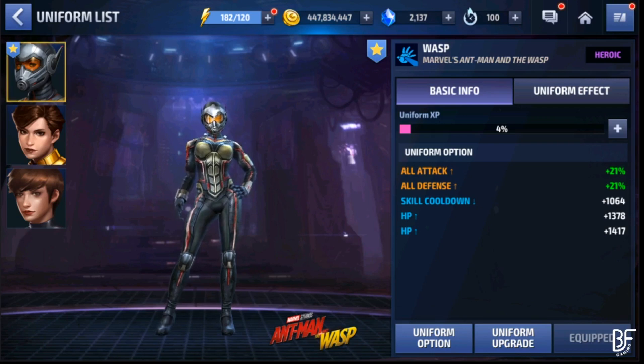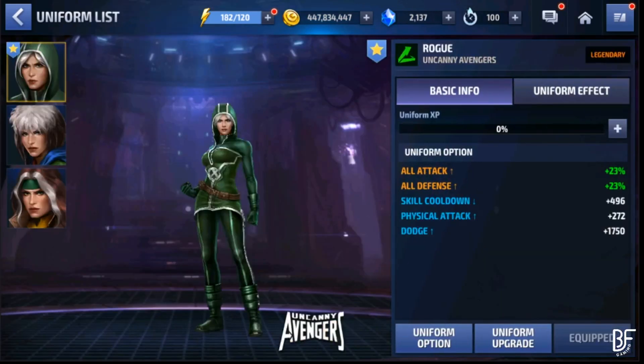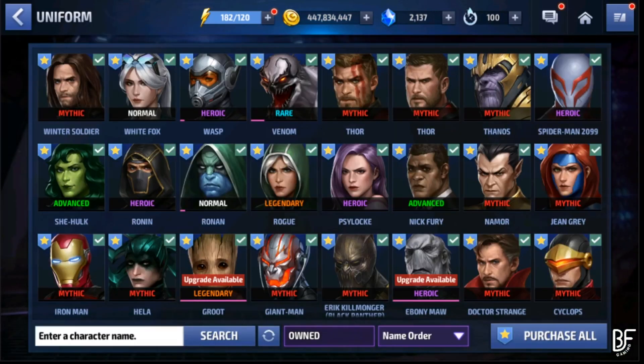If you care about PvP, Wasp is the best uniform option. She has the best debuff leadership in all of Marvel Future Fight, and she also applies a 10% max HP gain for all allies in the team.